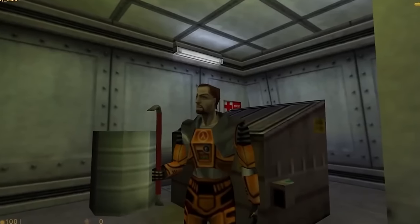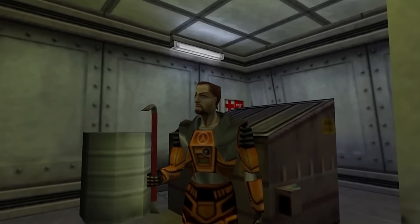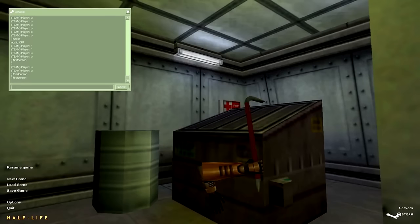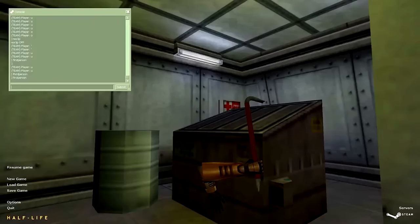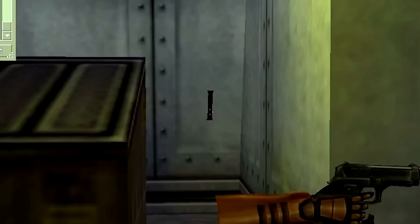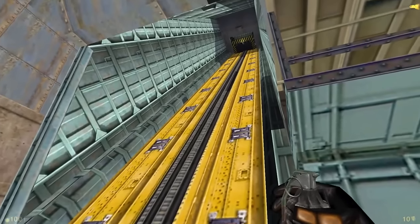Also worth discussing: there is a third-person model for Gordon Freeman. A lot of you may have not ever noticed this model before, so I want to give you a nice look at it. Apparently he has a ponytail in the back and doesn't have his signature glasses. When you switch back to first person, you can see what his first-person model looks like from another angle. In some cases it's pretty interesting — you'll see his left hand on certain weapons that he doesn't use it for. For his pistol, there's a clip stored off to the side, which gets used in animation when he reloads. When he's not reloading, it's stored there at all times.